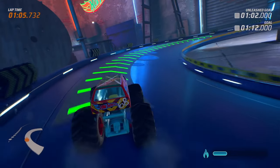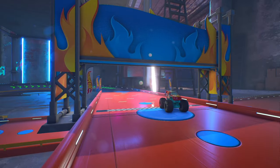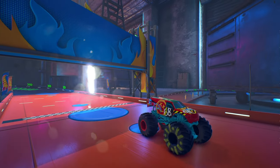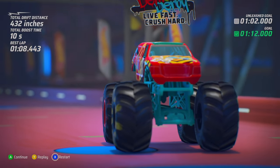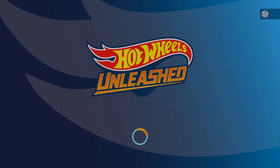We just passed our Unleashed goal — we're not going to be able to get that. We're at 1 minute and 7 seconds. But we do beat the goal time, so Demo Derby did have what it takes: 1 minute and 8 seconds. We had four seconds to spare.